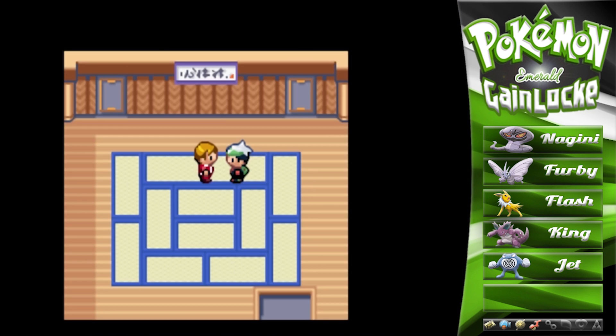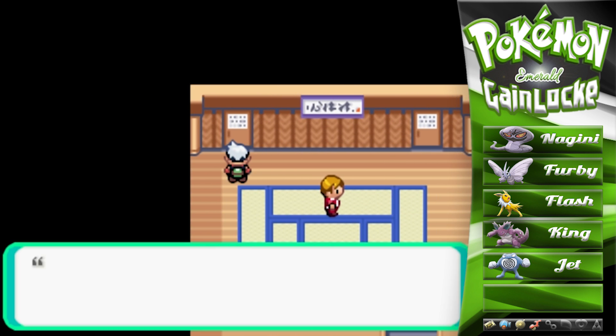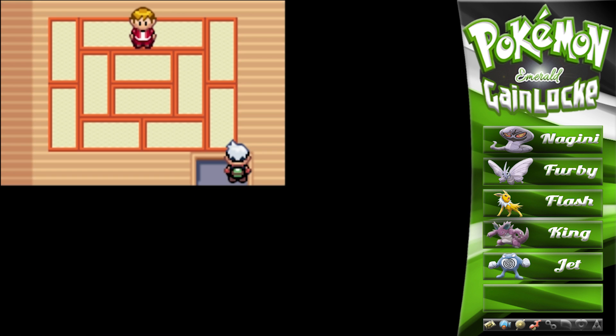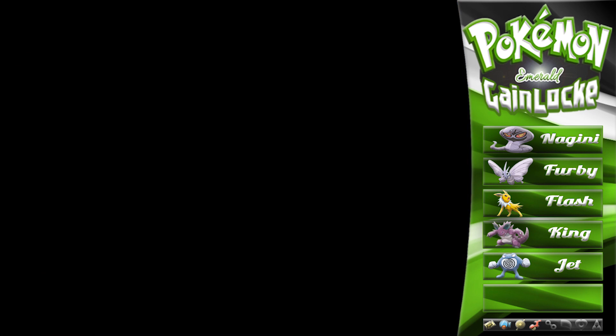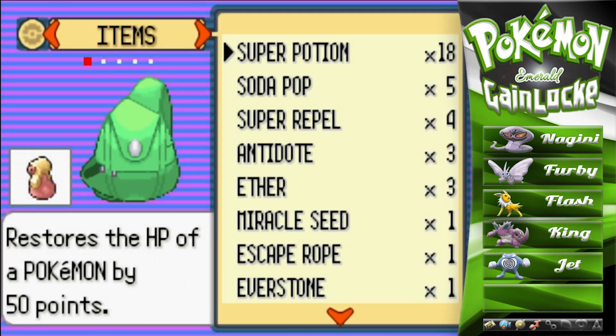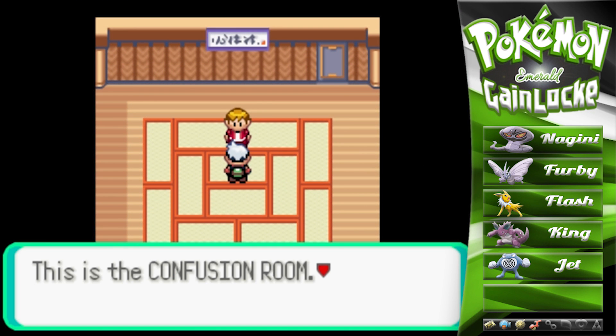Cool Trainer Randall is toast — that was a magnificent battle. So let's double-check: the defense room is the same door, so let's go this way first — the confusion room. Uh-oh. I wonder — does that mean they'll be using Pokémon with the move Confusion, or perhaps Confuse Ray?